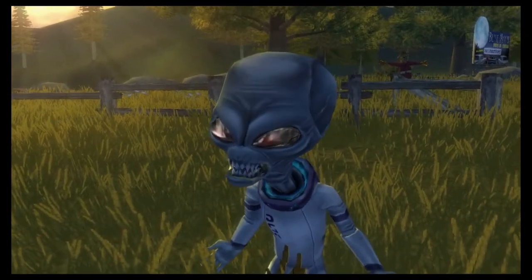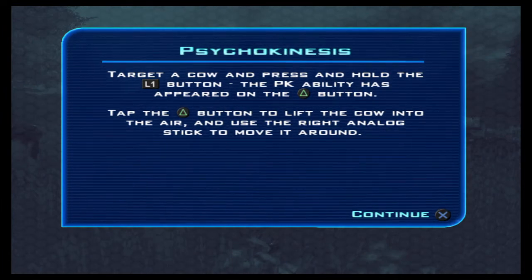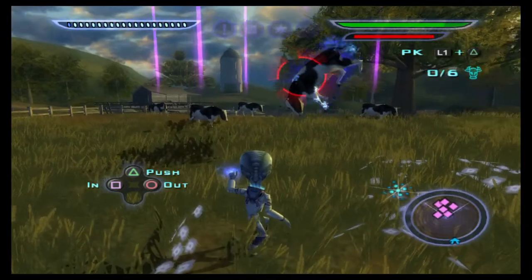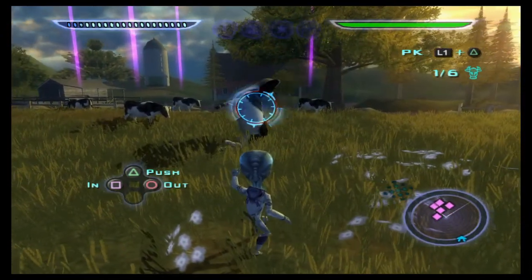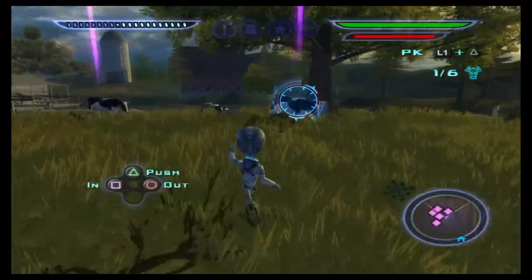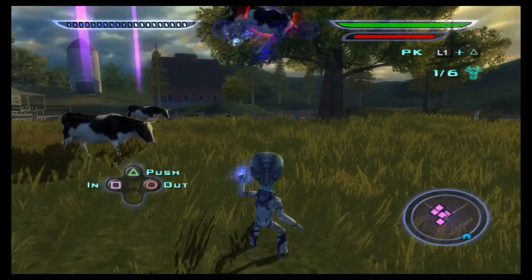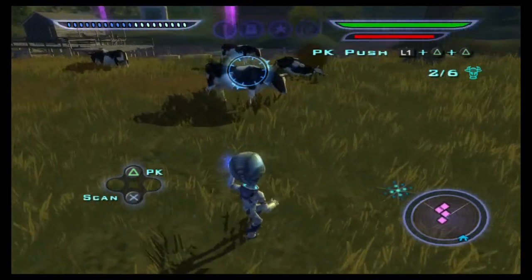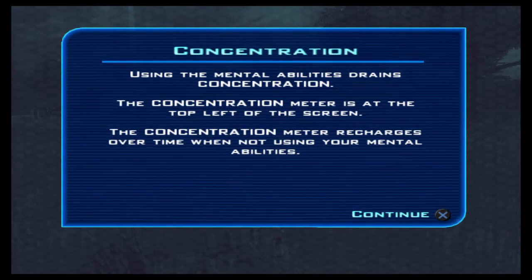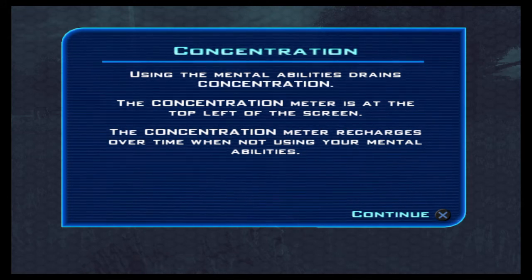Okay, personal battle button, yep. PK ability is nice. Using mental abilities drains concentration - the concentration meter is at the top left of the screen. The concentration meter recharges over time when you're not using your mental abilities. All right.